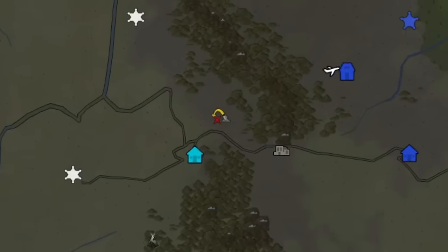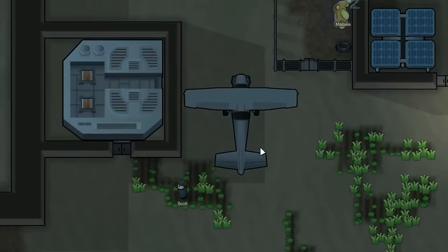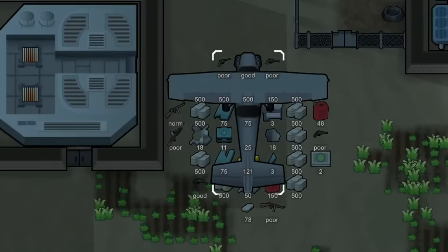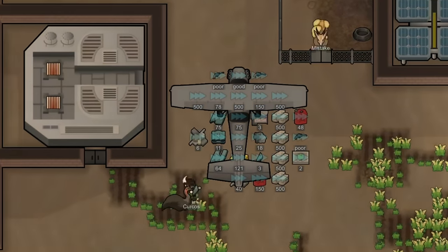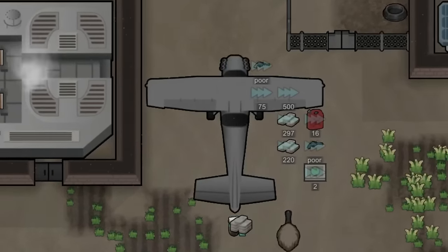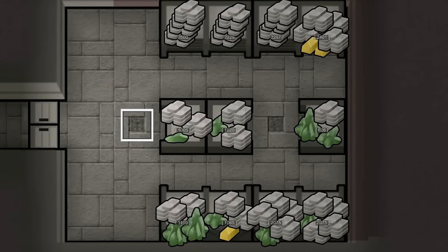Not too long after trading with all the settlements, Scott finally returned back home and we got to take a good look at all the money that he made. We ended up not being able to sell all of our weapons — some of our revolvers and tommy guns — but we'll keep them for people who know a good gun when they see one. We also ended up bringing home some advanced components, normal components, gold, plasteel, and uranium. Most importantly, though, we have a lot of silver, quite the little stockpile here in our vault.